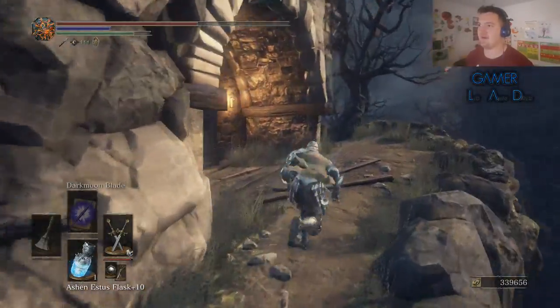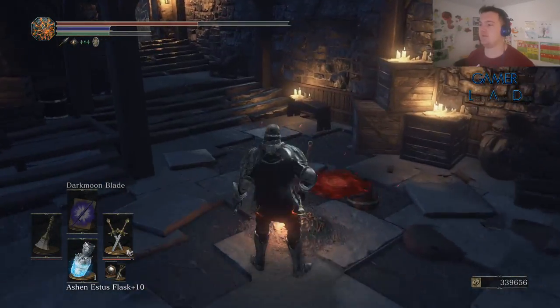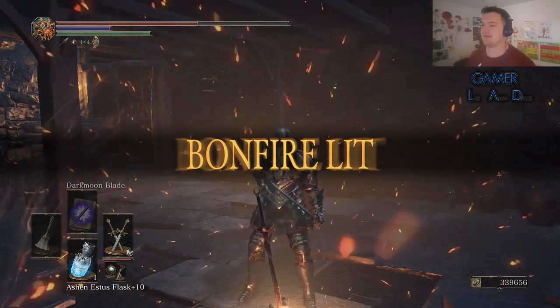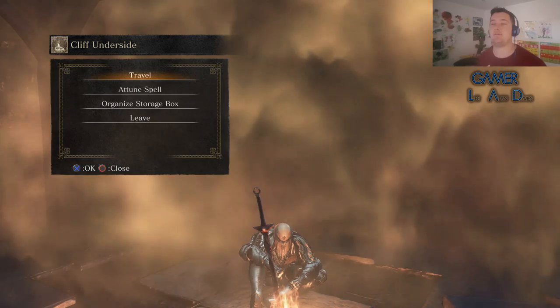Avoid the enemies and run through this opening here. And voila — light the bonfire. Take a seat. That's it guys, that's the Cliff Underside Bonfire.